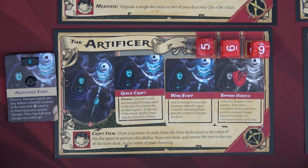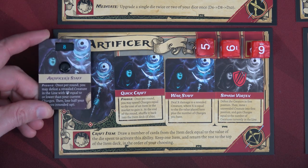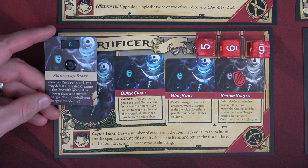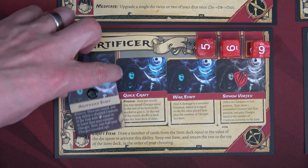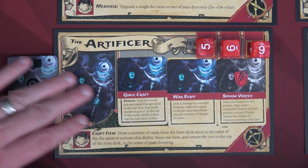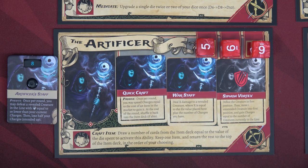Finally, we have the Artificer. The Artificer has an Artificer Staff they can never lose, which starts with eight charges. It has a passive ability: once per round, you may defeat a revealed creature in line with health equal to or lower than your current charges. We have eight charges. Then you lose half of your charges rounded up. He has Quick Craft and War Staff available, with Siphon Vortex exhausted, and also rolls D6s.